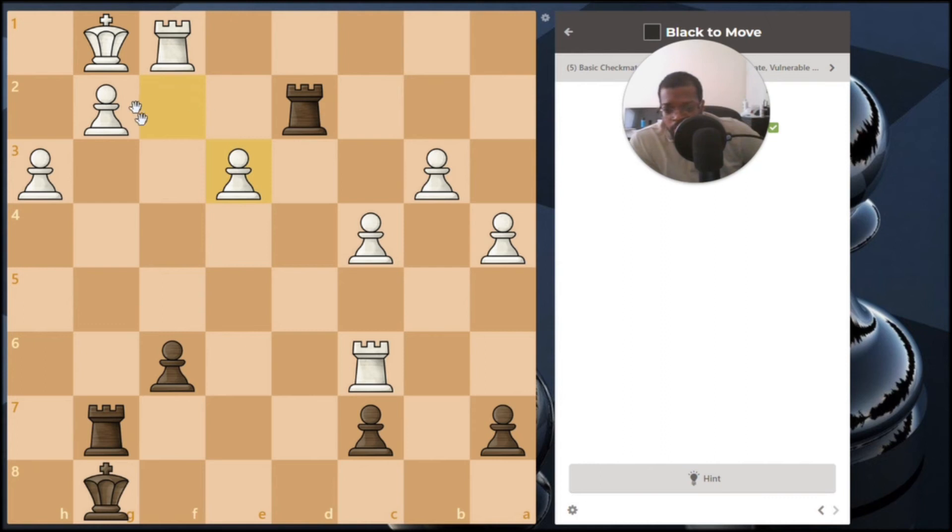This is also a common checkmate to look out for when you have your rook on the seventh or second row and another rook eyeing down a square. Both rooks are eyeing down this square. If that pawn was still here you couldn't do this, but with the rooks able to connect, you bring this rook here to put the king in check — the king can only go one square. Then bring this rook over, the king goes back, then bring this rook here — that's checkmate. This rook cuts off the king from the right side. Check, check, checkmate.